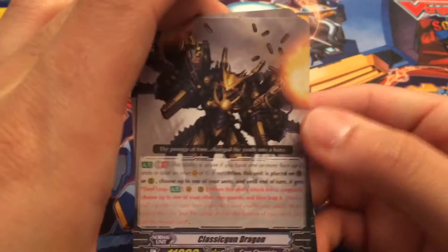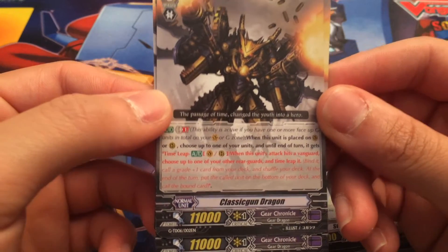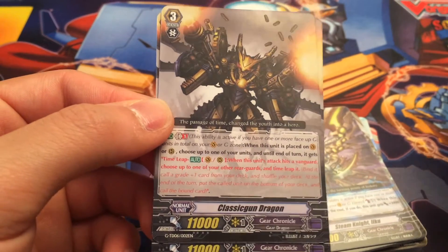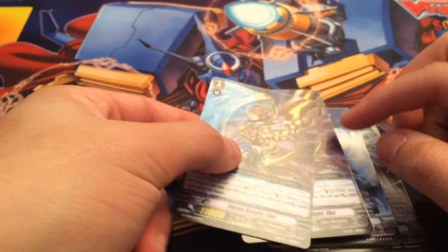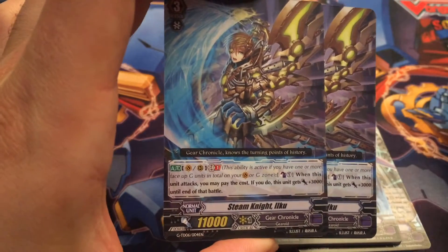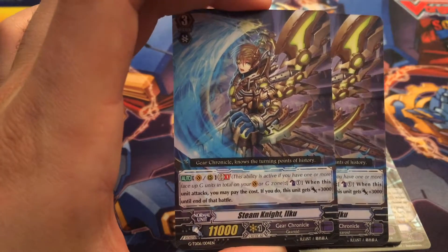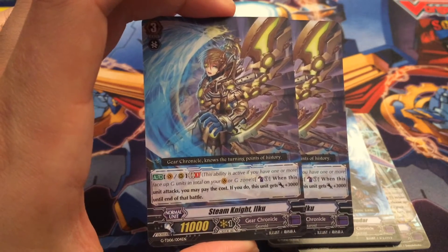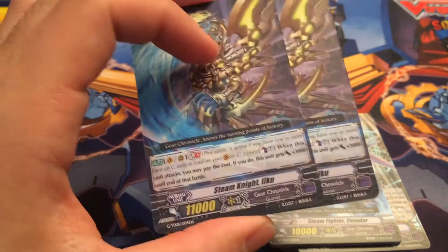Classic Gundragon, that was his name. So you still get four of these. His skill is GB1 — when he is placed on rearguard or vanguard, choose up to one of your units, and until the end of the turn it gets Time Leap. You get two of these 11K, plus 3K when you counterblast one, so it becomes a 14K attacker. I do like the fact that they made these 11Ks instead of 10Ks — hopefully that's something they continue. But there's a catch: it is GB1, so you shouldn't really be sitting at him with 10K.